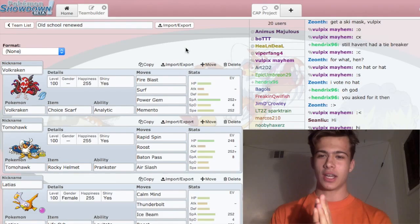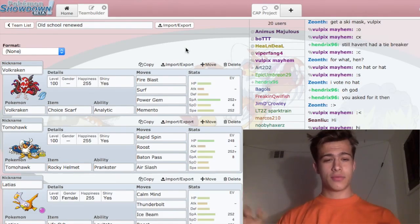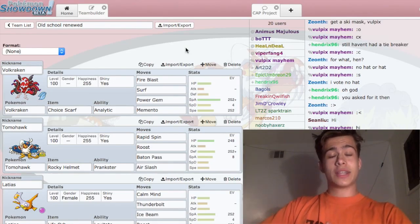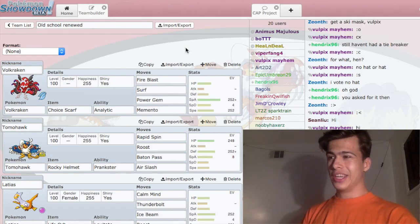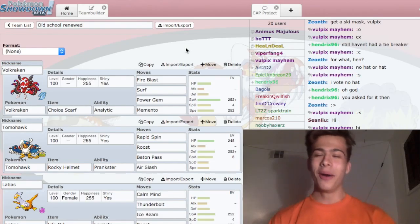I used a completely different team — it's kind of an older team that I've revamped for more modern battles. However, I did make a mistake on it, so in the battle you'll see that my Talonflame doesn't have Gale Wings like it should. It has Flame Body instead, which is really lackluster, but it ends up helping me in the battle.